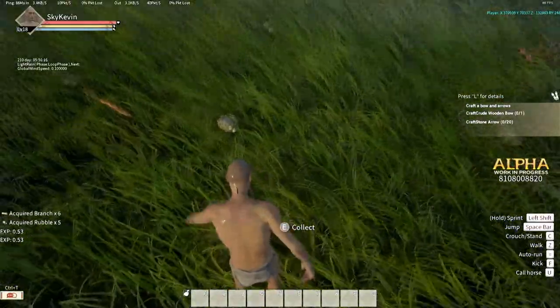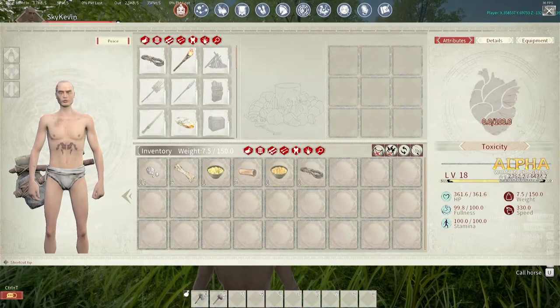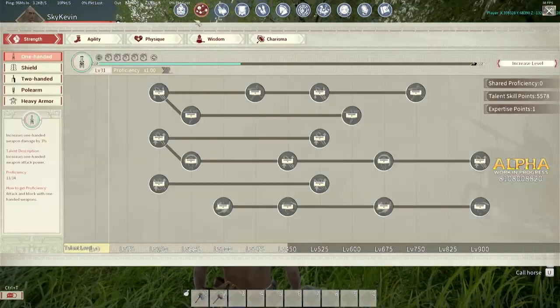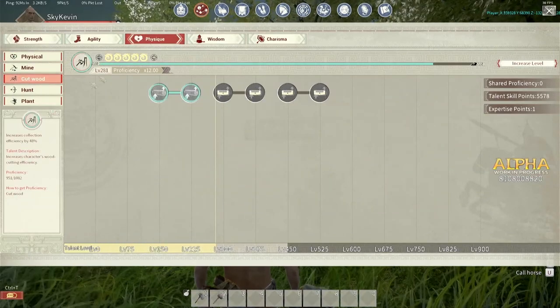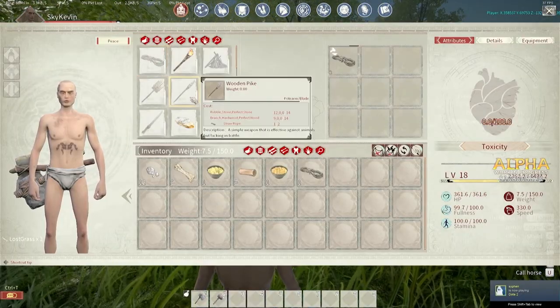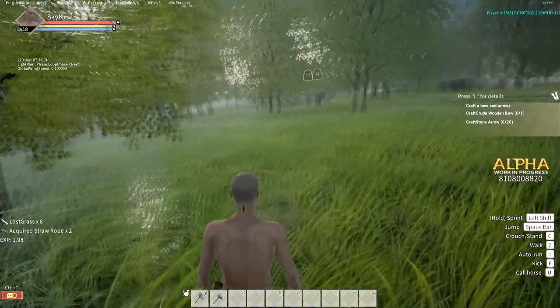Don't bother trying to fight anything yet. Just keep collecting those things until you press I to go into your inventory, and use the square crafting window there to craft a stone hatchet for wood and a stone hammer for stone. You won't get any tool to gather grass for a very long time, but keep in mind it's the same skill proficiency as wood cutting even when gathering it by hand. You'll make some rope, unlock some new recipes in the recipe menu, and you'll want to craft a spear, the crude wood armor, and throwing stones.